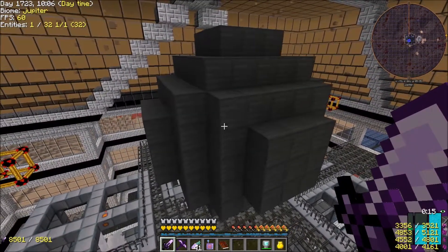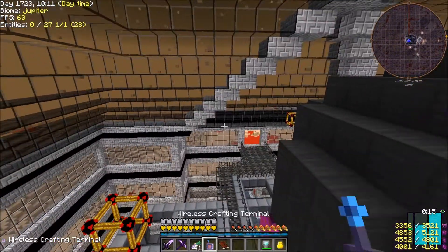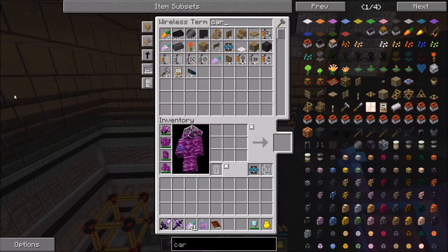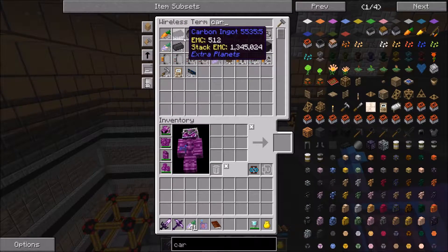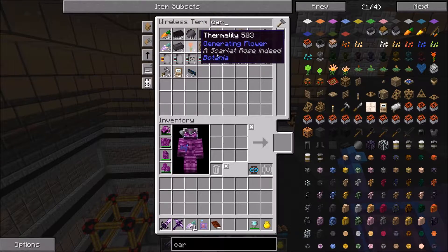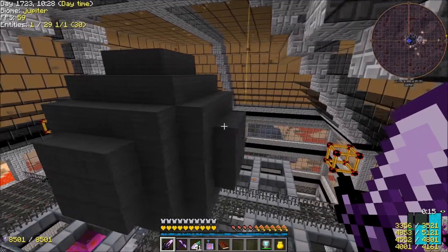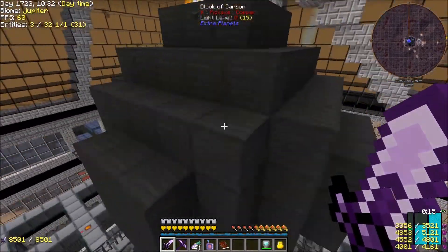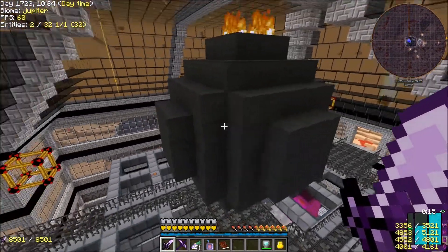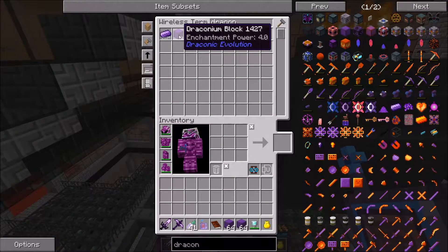We're actually not far off. I went ahead and farmed a bunch of carbon — we have 2,627 carbon coming in with the miner running constantly. I went ahead and replaced all the redstone with carbon, so now all we have to do is add the draconium to this. Let's grab our draconium blocks.